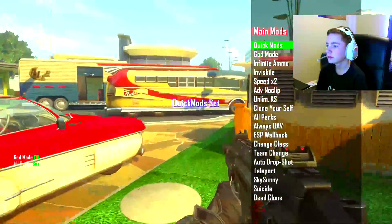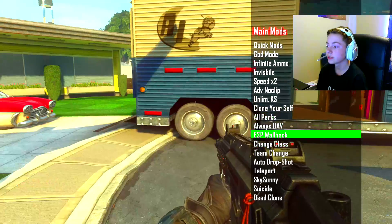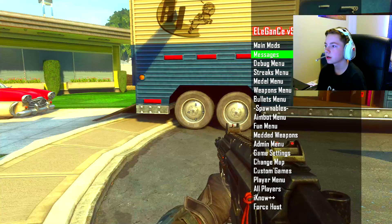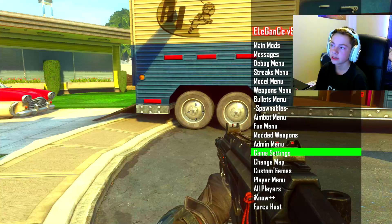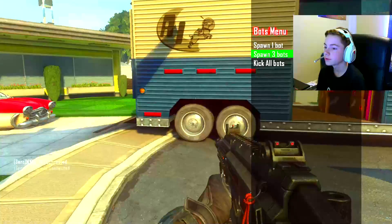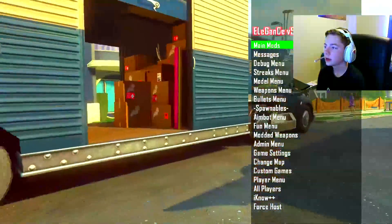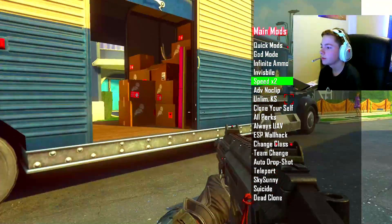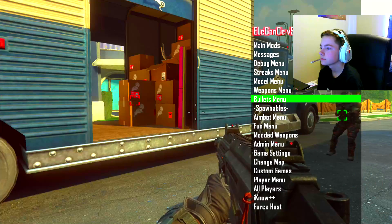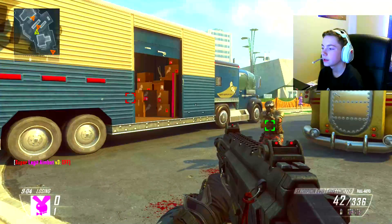There you go — you got the mod menu. You got all the quick mods: god mode, all perks, all that stuff. Go to ESP — and just to show you this is working, we'll put on ESP, which is basically wallhacks. Then we'll go to game settings and the bots menu. We'll spawn three bots. There are all the bots. I already had something on — my bad.